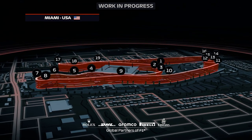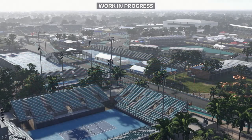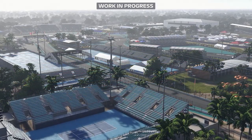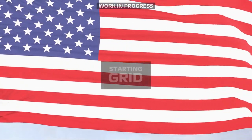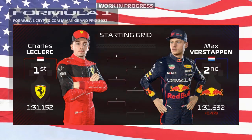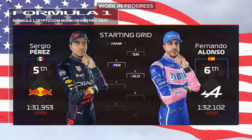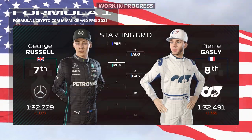One thing worth pointing out: in this code, the car models are one of the things that's not final. So they're all that sort of generic 2022-shaped Formula 1 car. But obviously, when the game comes out, they'll have updated them — so the Mercedes will have those bizarre skinny side pods and stuff. So here's the grid. Oh, Perez has got his eyes closed. Yeah, Perez, come on. They've done the dirty on Perez.